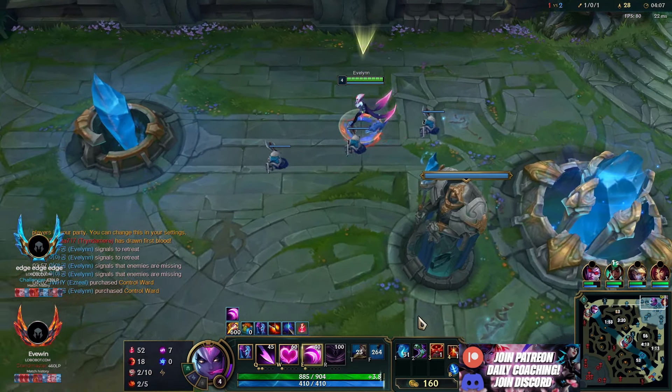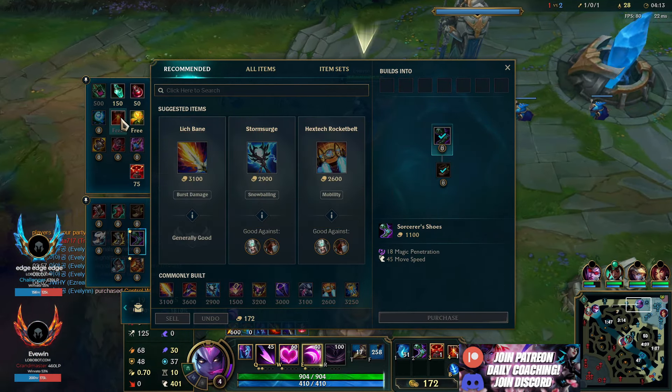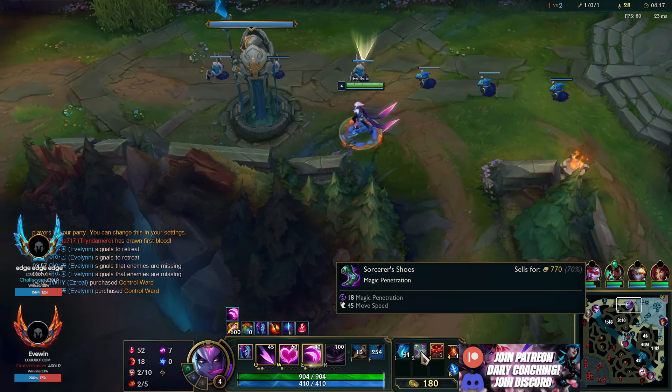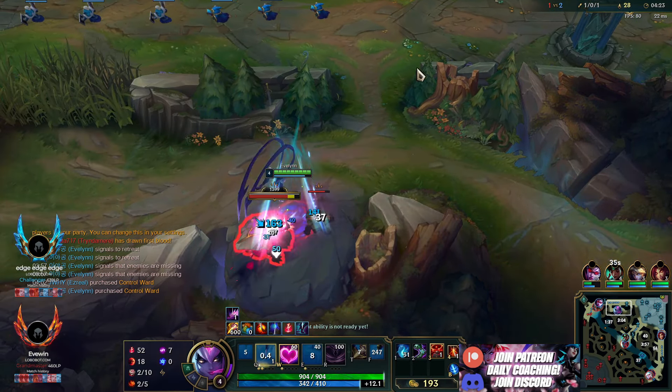On your first base you can grab Sweeper, but whenever you're level 6 you want to switch back to a normal ward. And once you're level 9, you want to go to blue ward. Sweeper's good pre-6 because you can cheese out ganks with your Sorcerer's Shoes, which is very nice. But you don't want Sweeper when you're 6 because it doesn't do anything for denying vision — you're already invisible, if that makes sense.